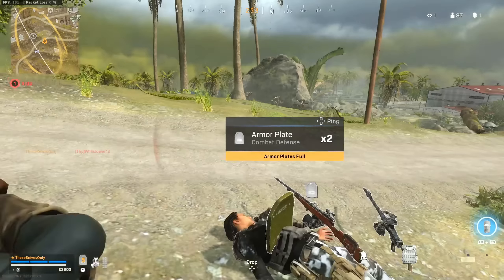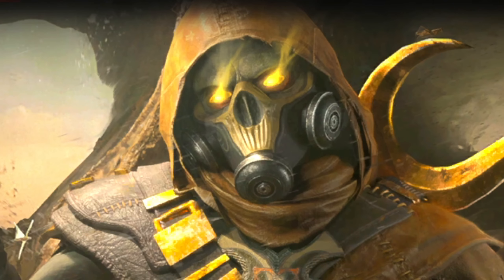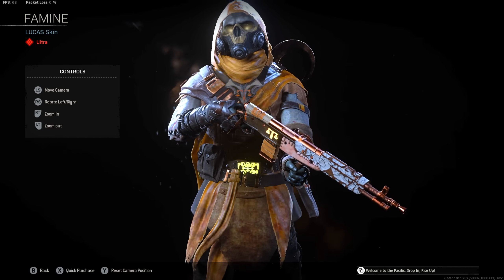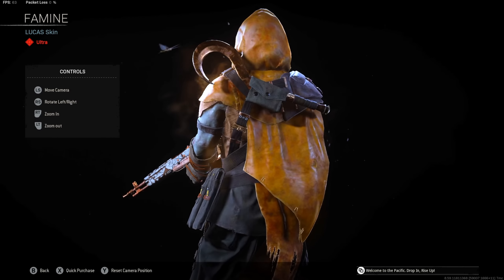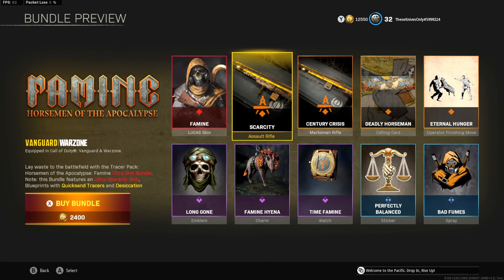Welcome back to another video on the channel, hopefully you guys are having a great day. Today we got another Horseman bundle in the store — Famine — and this bundle has an ultra skin called Famine, which is the Horseman in this bundle. I think it looks fire, man. You got like a stench coming off of you, flies all around you — I think it's a pretty damn cool skin. You also got a little sickle on the back, which I think is fire.